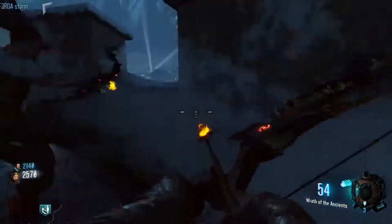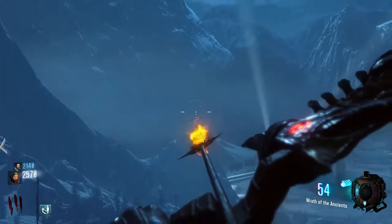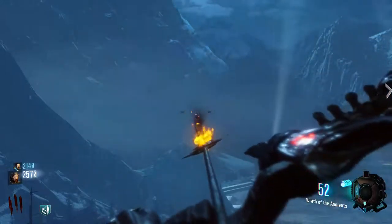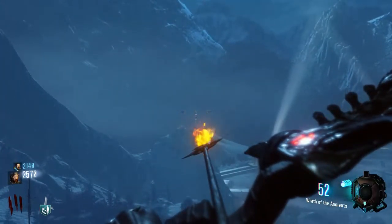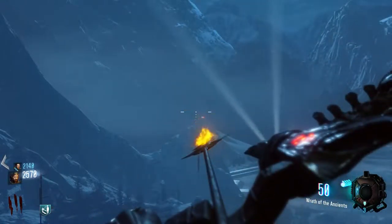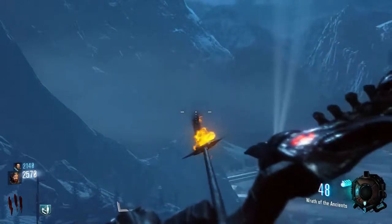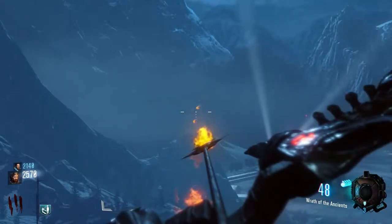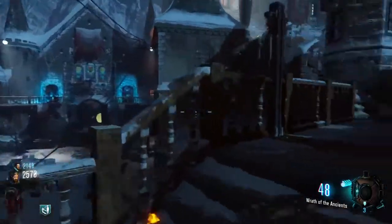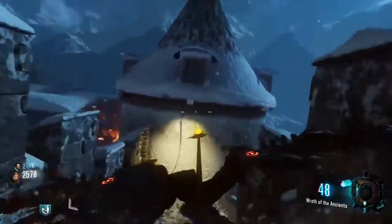For the first target, shoot just a little bit above where I shot. For the second one, aim right there and adjust a couple of times — check where you're hitting, could be a bit low or a bit high. Adjust until you hit it spot on. Then we're moving over to the last one, which is way over here.